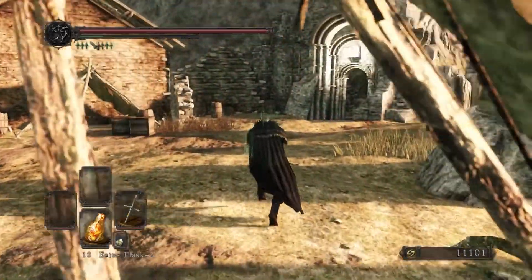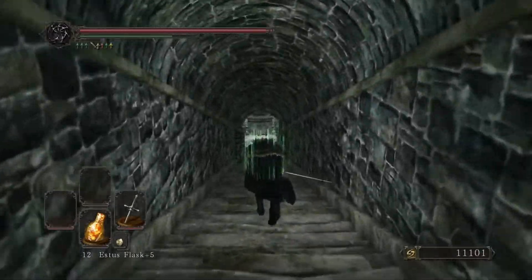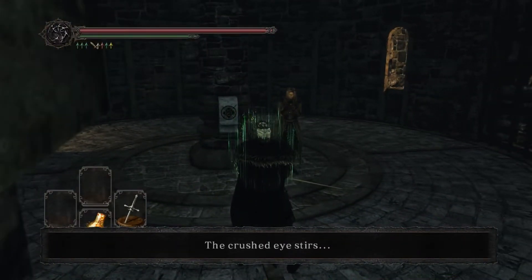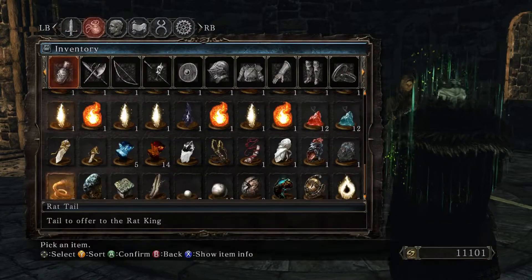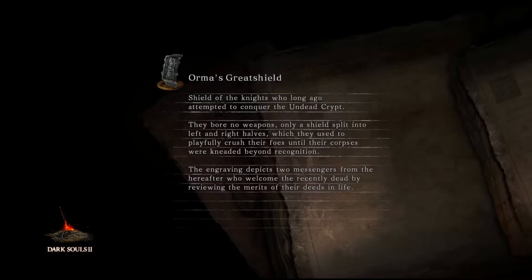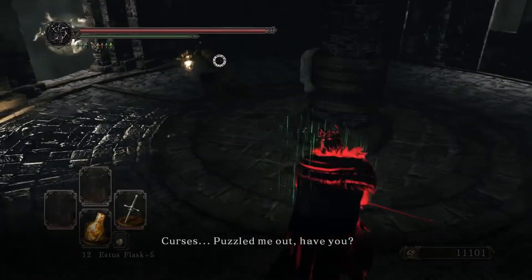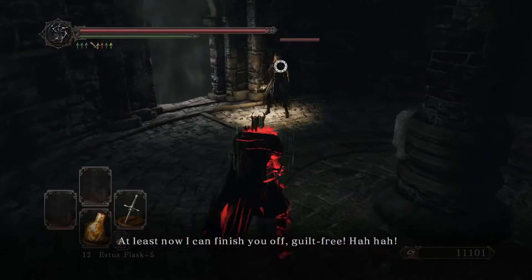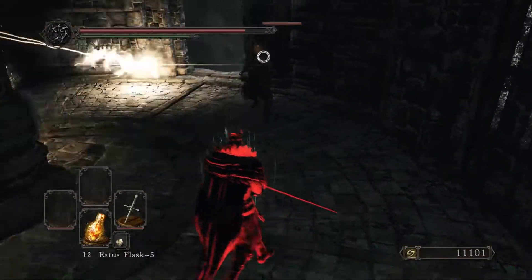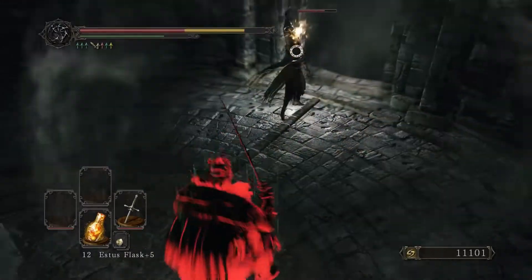For our next loose end, if we head over to this place here and head down where old Miracle Lady was — the Crushed Eye Orb. I'ma just use that real quick. She was the nameless usurper all along. She was the traitor.